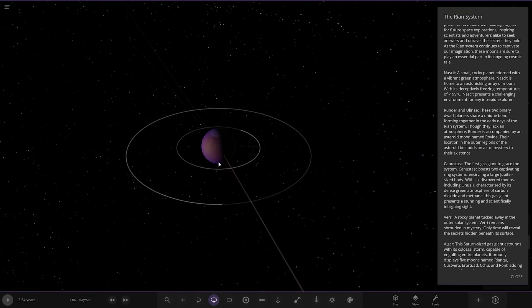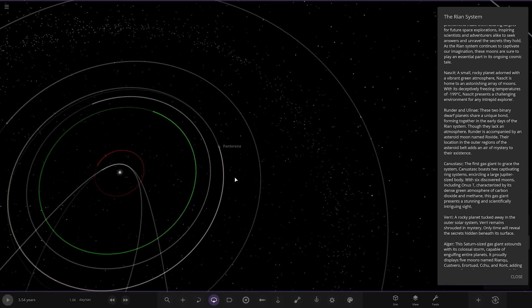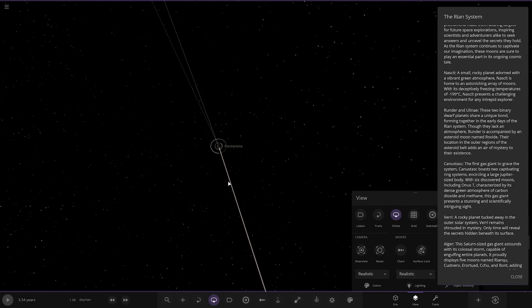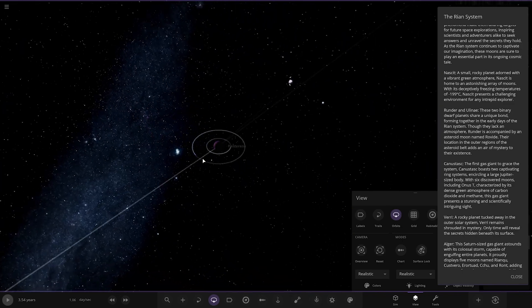There are only two moons that appear — I think it said there were four, but they're the only two that have shown up, which is pretty weird. I'm trying to get to the object visibility button — I can't get to it. There's definitely no ring system there, actually. Never mind.